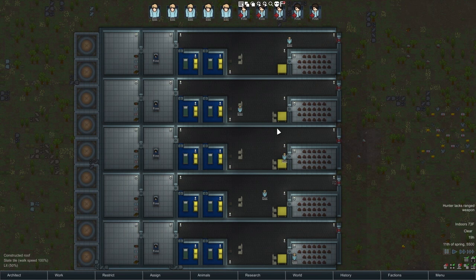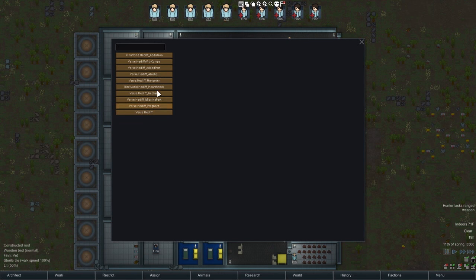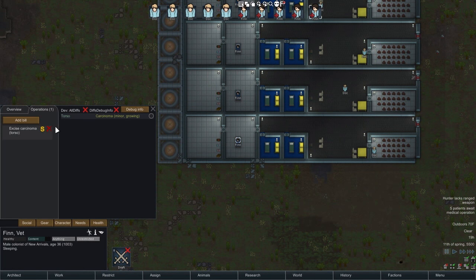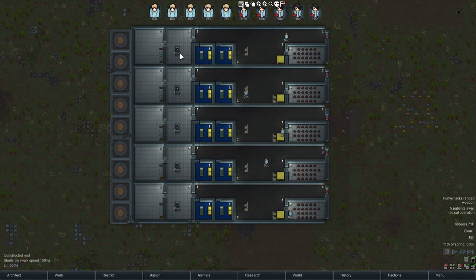The next thing we want to look at is the different kinds of operations. In the research I've done, it appears that for the most part all operations work pretty much exactly the same as the peg leg installation we tried, with one exception — and that's carcinoma. So let's go ahead and give carcinoma to each one of these guys, right in the torso. They've all got carcinoma and a bill to have it excised. The doctors have all been maxed out on skills too, because you can't excise carcinoma unless you have a skill level of at least 10. Each patient is set to normal medicine, which is our comparison baseline.